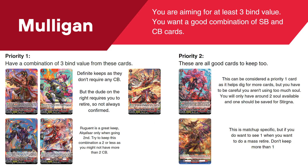For the Mulligan, you are aiming for at least three bind value, because then with Gandiva giving one or two more, you'll have around five, which is what you want to hit that critical with Gandiva. Things like Bosun and Stogana are your best choices because they don't even require Counter Blast. However, you do want a good combination of Soul Blast and Counter Blast cards, because at max you'll probably get around two Counter Blast, and two to three Soul, depending on your ride line. So you don't want to stack up too many Soul or Counter Blast cards, because you won't be able to use them.